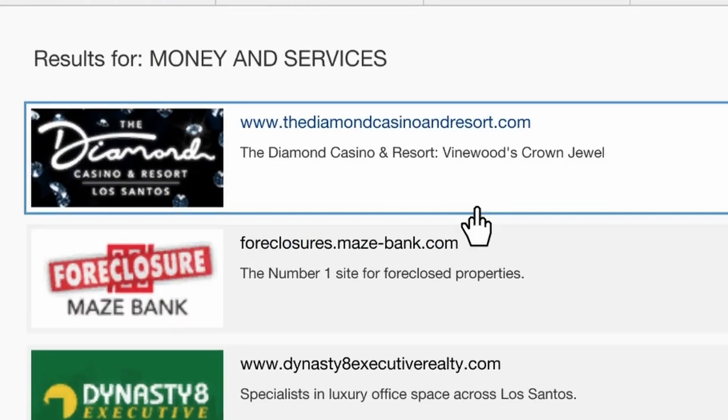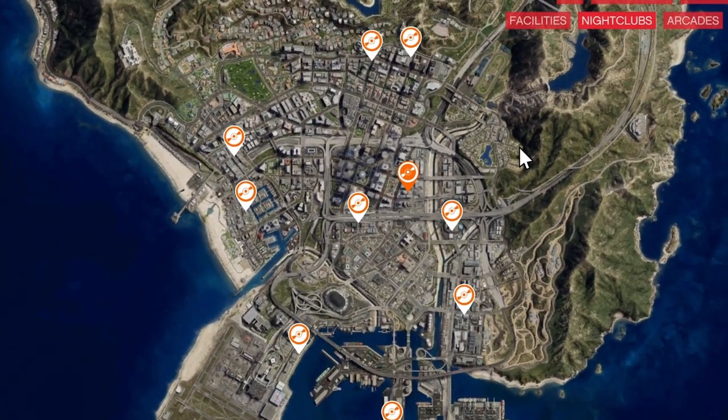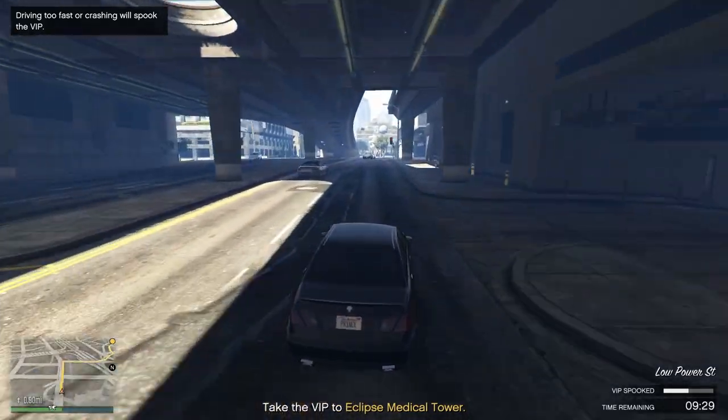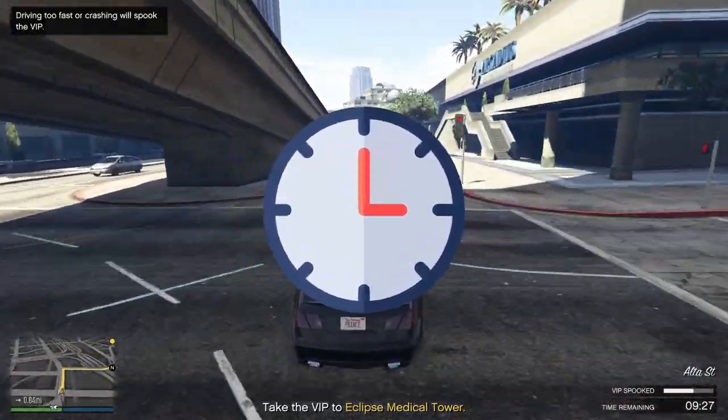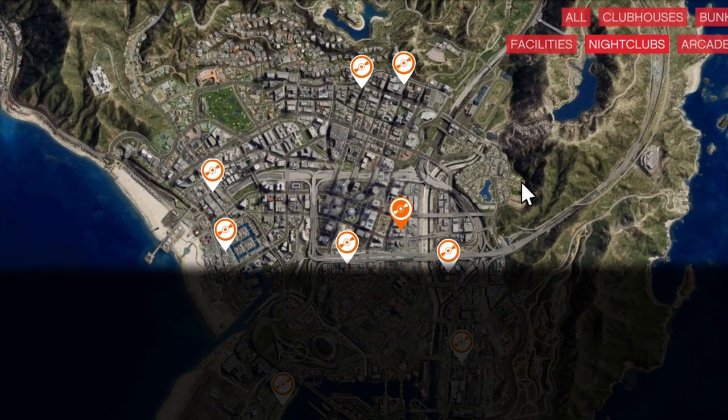First, open up your phone and head over to Maze Bank. Under the builder for nightclubs, you will see all the locations. The top locations are the most expensive ones but will save you the most time when doing sell missions. The lower you go, the longer your travel time will be, so get your business in the top area.